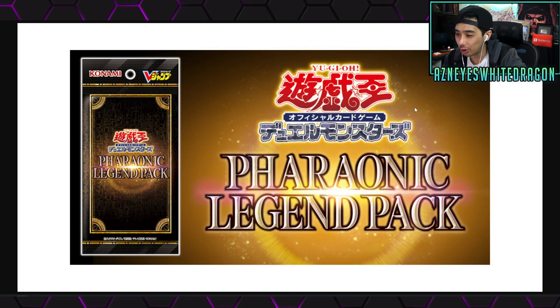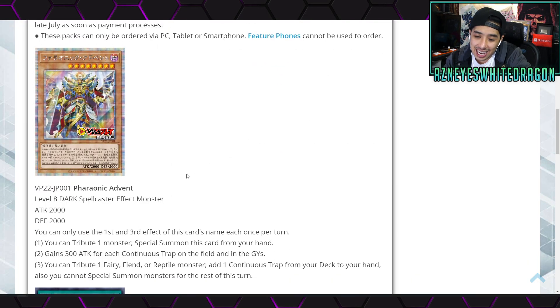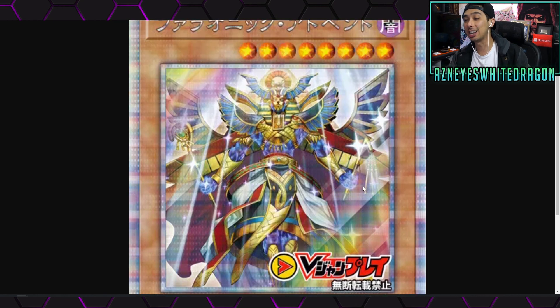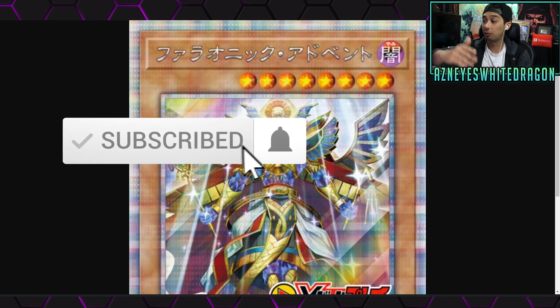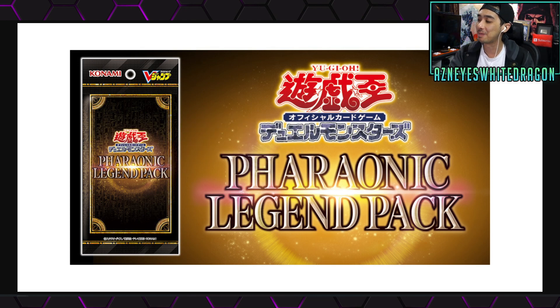That's a usable effect — it protects continuous trap cards, fitting the Egyptian theme. I still don't think it's broken or overpowered. That's what people are talking about right now with the Phoronic Legend pack. The boss monster comes out at 2000 attack and you'll probably have like two or three continuous traps, putting it at around 2600–2900, which really isn't that great. I think it's overhyped. Anyway, thanks for tuning in — let me know your thoughts down below, drop a like, subscribe if you're new, and I'll catch you in the next video. Peace.